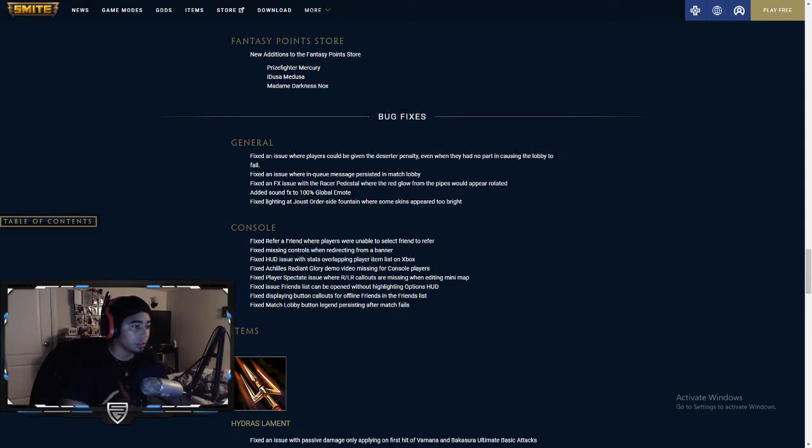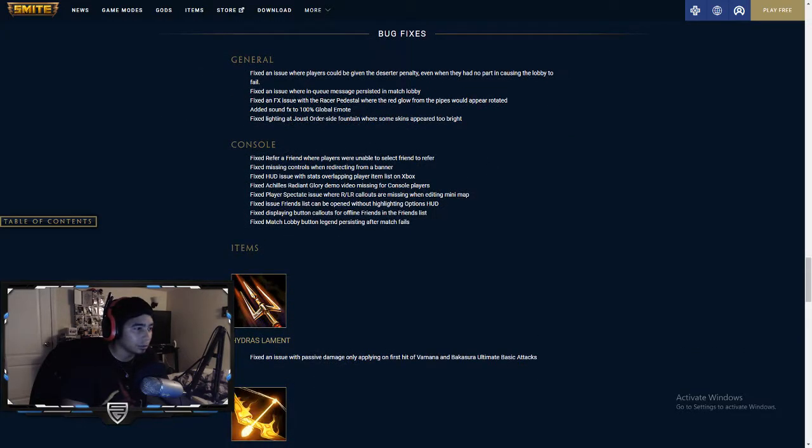Bug fixes: Fixed an issue where players could be given a deserter penalty even when they had no part in causing the lobby to fail. Fixed an issue where an in-queue message persisted in a match lobby. Added sound effects to 100% global emote. Fixed lighting at Joust order side fountain where some skins appear too bright.